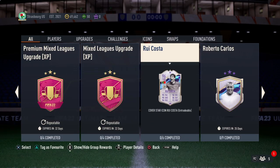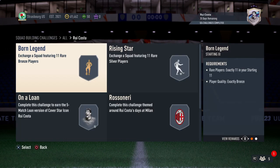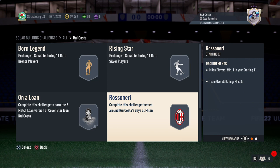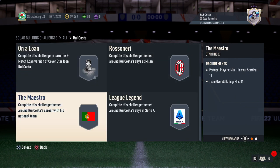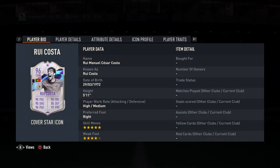We have Ricosta as a Cover Star card — unfortunately I'm not in Cover Star. We need the bronze, we need the silver, we need an 85-rated team. That's crazy. It's 87-rated as well with a serial number, and 86-rated. He's not expensive — he is very, very cheap. This is like the cheapest I've seen so far: Ricosta CAM.